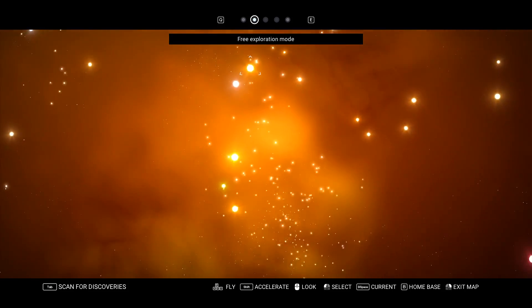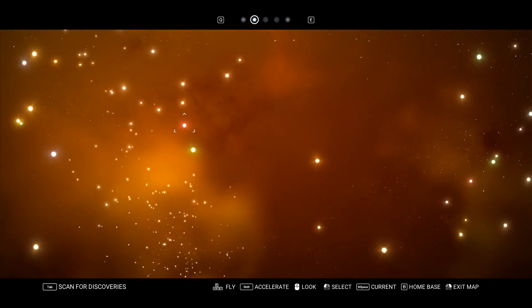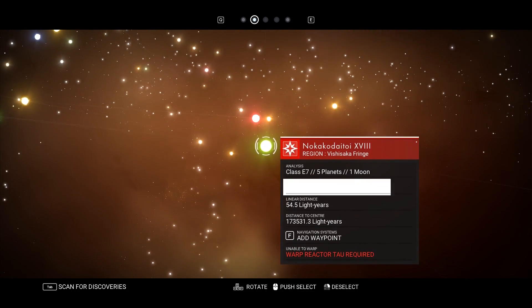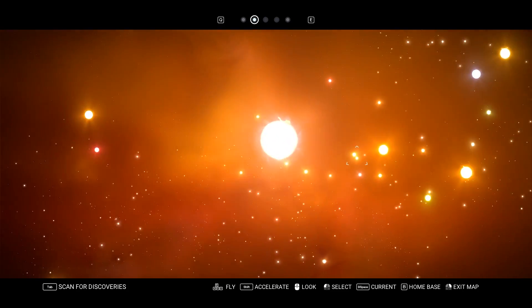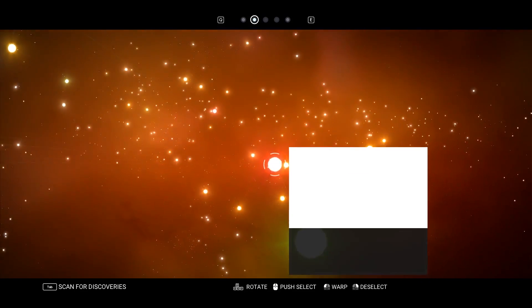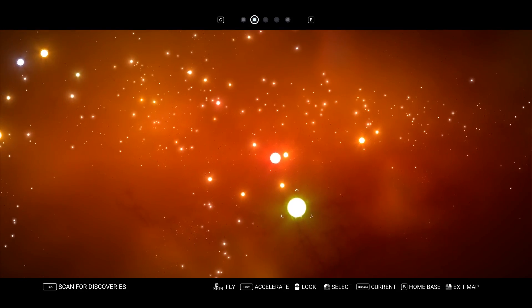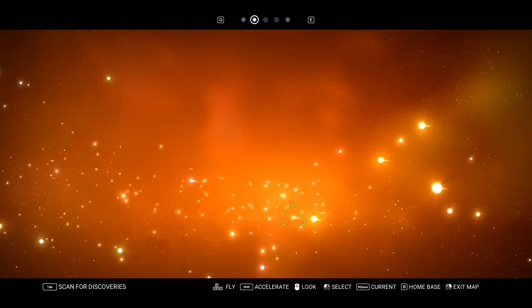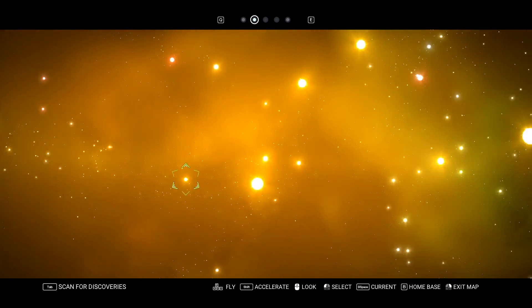Is there free exploration? Holy moly. This one — can I go here? No, Warp Reactor Tau required. What about this one? Warp Reactor Theta required. What about this one? Oh, we can go to a Red Star. Do we want to go to a Red Star? I feel like that'd be boring, I'm gonna go to a green one personally, but we can't do that. I think we're just gonna check out a neighbor. Howdy neighbor.